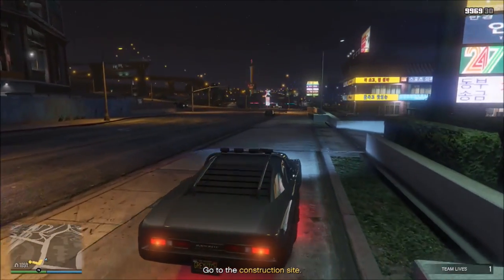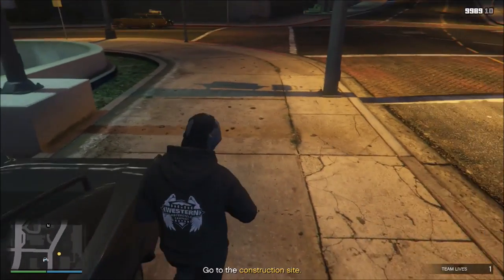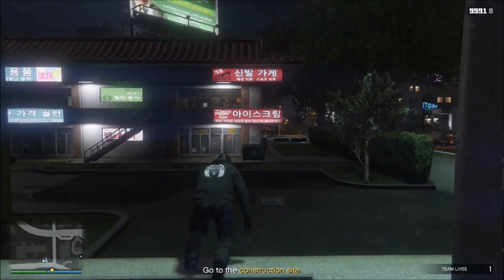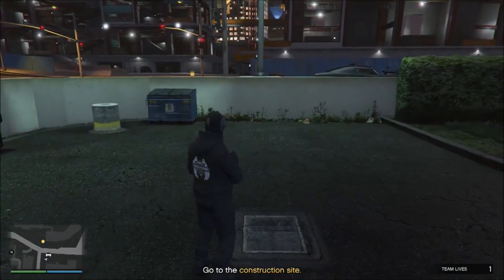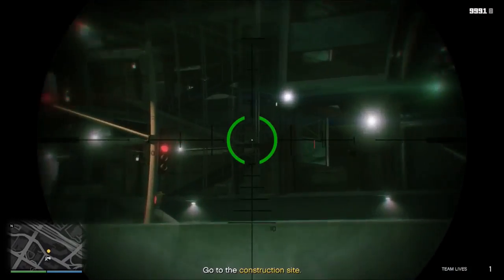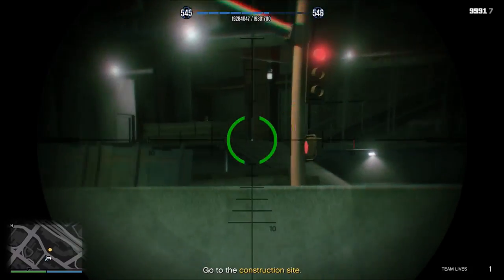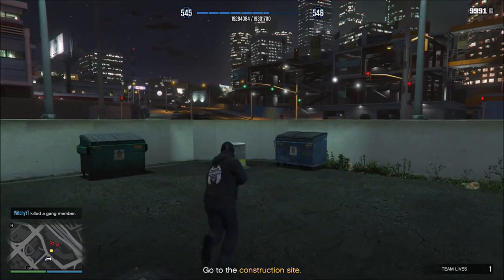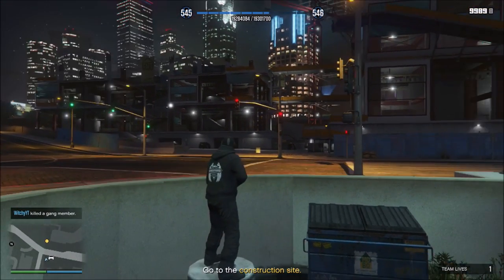When you get here, the first thing I like to do is park my car right about here. Get out and switch over to the sniper rifle because we're going to snipe some guys real quick. Come back here — there's a little spot on the ground that's perfect for figuring out where you need to be. Aim right up here on these stairs.